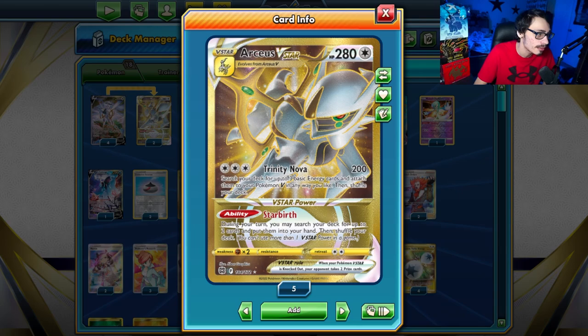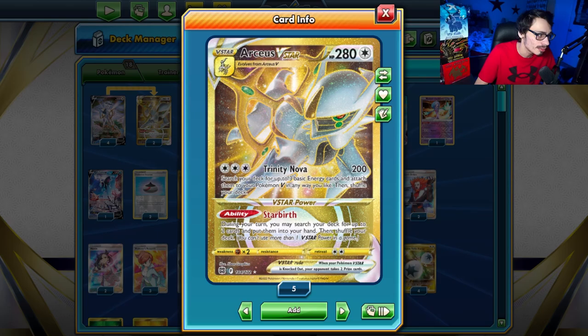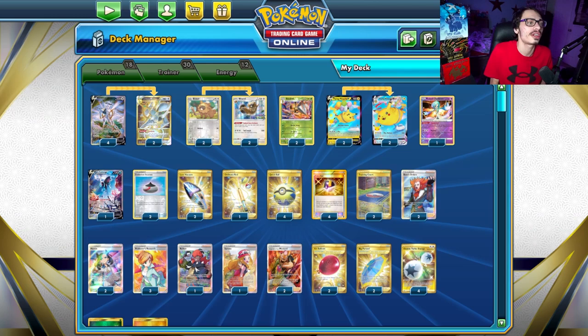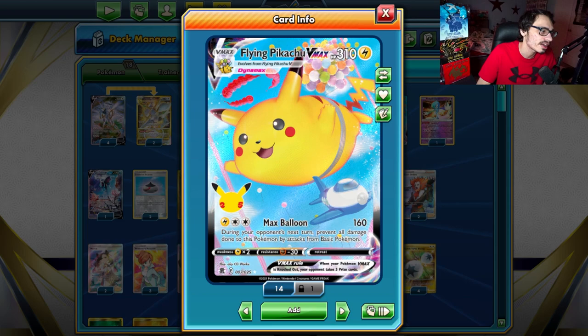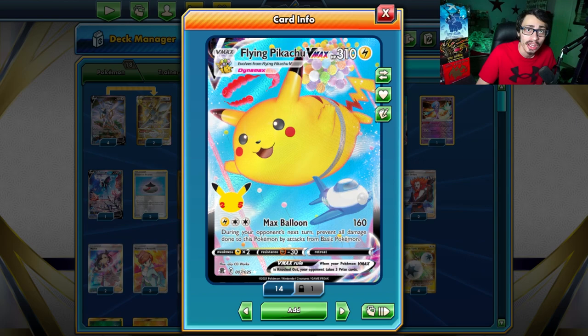Vacuum is also a nice card since it can get rid of annoying stuff like Path and Tools, helping you get access to cards like Lumineon or Arceus's Starbirth ability. The double Vacuum helps pull off Mustard plays with the Vacuum, Ultra Ball, Quick Ball combo. Of course, we have Starbirth — a lot of the time when you play Starbirth, you're always guaranteeing yourself a Mustard. The Beedrill Persist Sting insta-KOs Lugias and is really good against Mew, which is why this deck doesn't play a single copy of Drapion V.